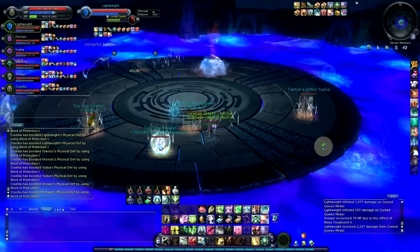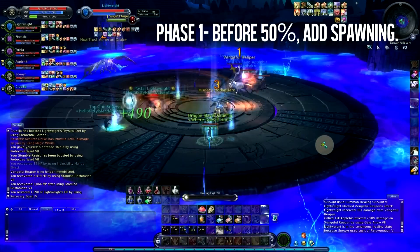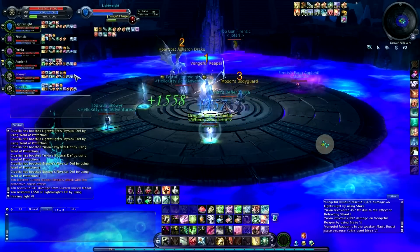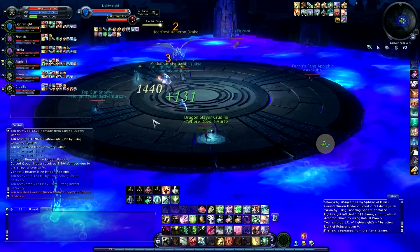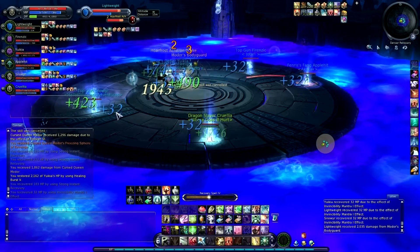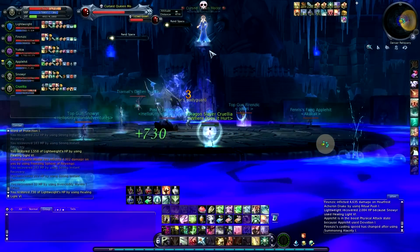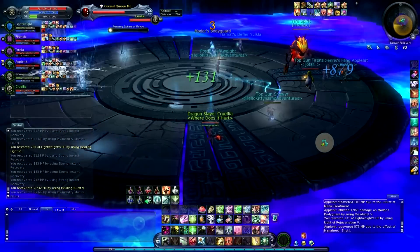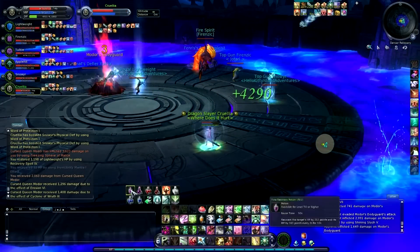This boss actually has multiple phases — she's not as easy as 100 to 0. The first phase involves a bunch of adds spawning. You go in the order of Reaper, then Drake, then Bodyguard. I think there's a priority list of what's more important to kill. While this is all happening, the boss will be on top of one of various pillars outside of the circle and she'll be attacking somebody randomly. Get out of the way when she puts an AoE ice shard on the ground, because that will do damage and slow you — and it's more things the cleric has to worry about healing.